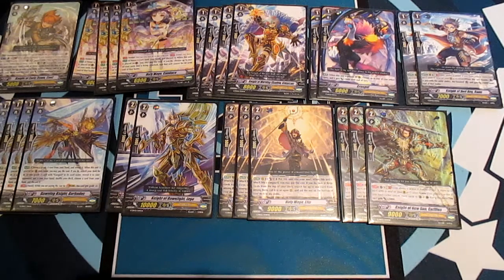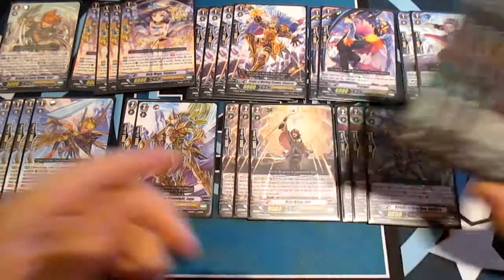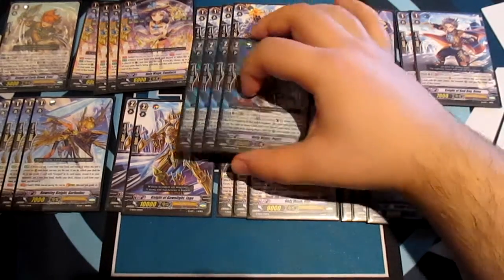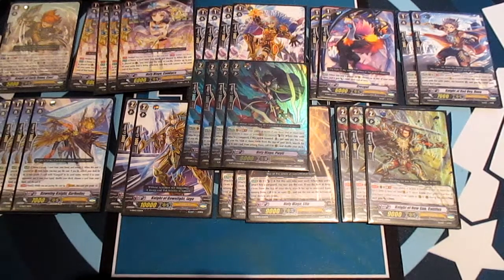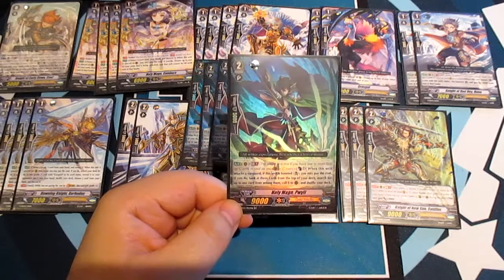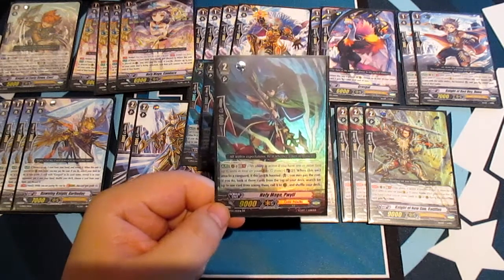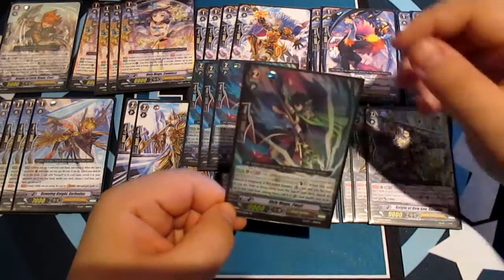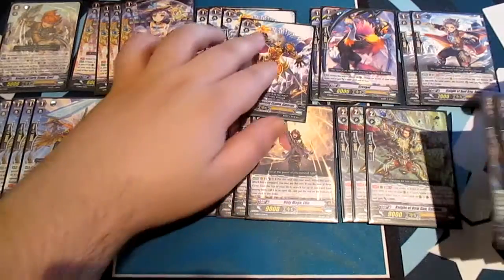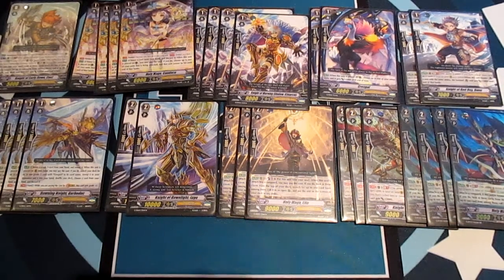With a boost he hits 15k — easy and hits quite hard. The only card I purchased separately from the start deck is Holy Mage Quill. I run four of these. Generation Break 1 and Counterblast 1: when this unit's attack hits a Vanguard and this unit is boosted, you may pay the cost — look at the top three cards of your deck, search for up to one, call it to the rear, and shuffle your deck. This card is from set GBT03 and it fits perfectly alongside the other Holy Mages in this deck.